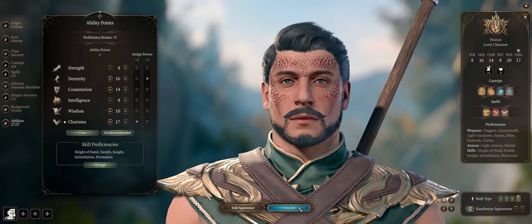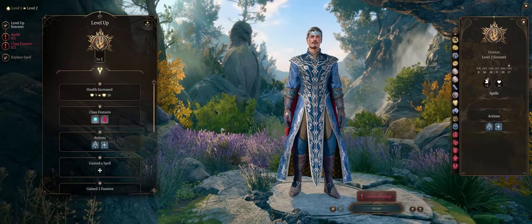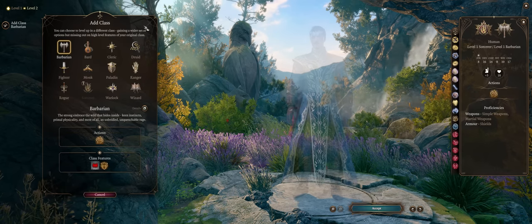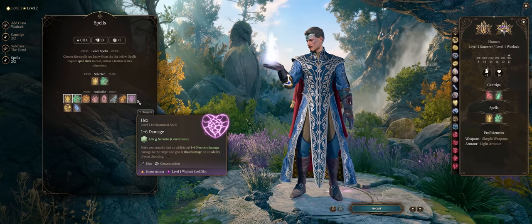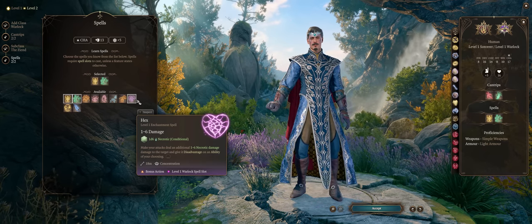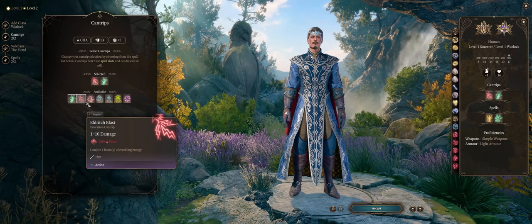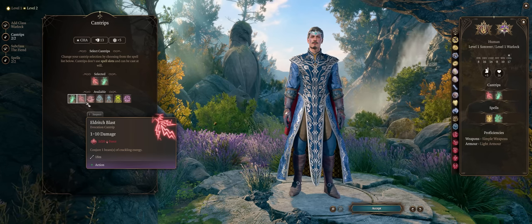And that's it for level 1. For level 2 onwards, you want to mostly remain a full Sorcerer until level 10. I thought about multiclassing with Warlock for the Hex spell, but it doesn't really work with Magic Missile — although physical attacks can still proc the extra damage. But what you want is Magic Missile spammage anyway, so why bother unless you wanted to specialize in Eldritch Blast instead — but that's another build.